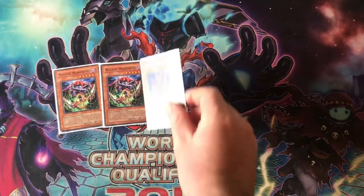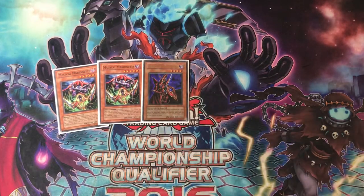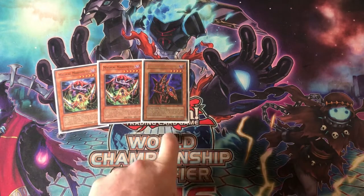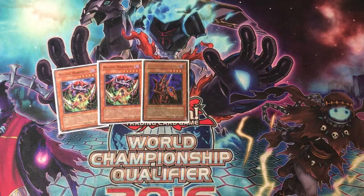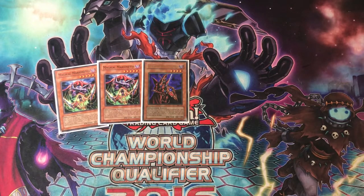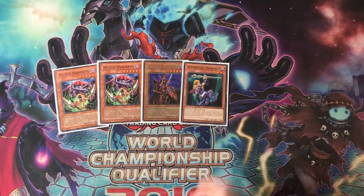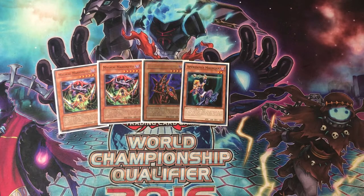Next is a card you guys probably know — Breaker the Magical Warrior. What really made my decision on building this deck was whenever I saw this card on a replay on YGO Pro. I'd seen this card for a while and had it in the back of my mind. I was like, okay, let's build a spell counter deck. One time I was playing on YGO Pro and I had my Breaker out and my opponent had special summoned Apprentice Magician, and then a spell counter went on my Breaker — and me and him were chatting and we were both like, whoa. And I was like, I know what deck I'm going to build next.